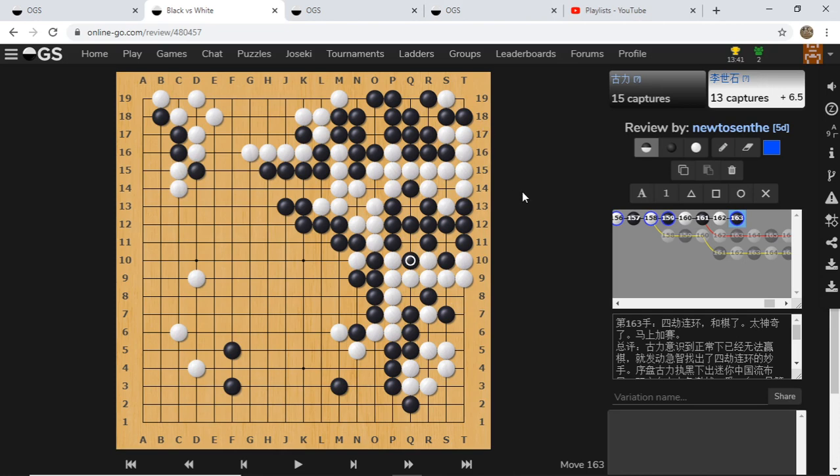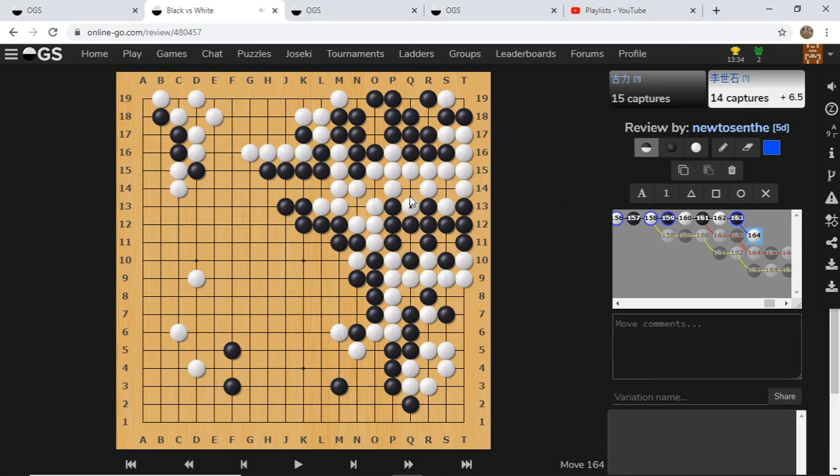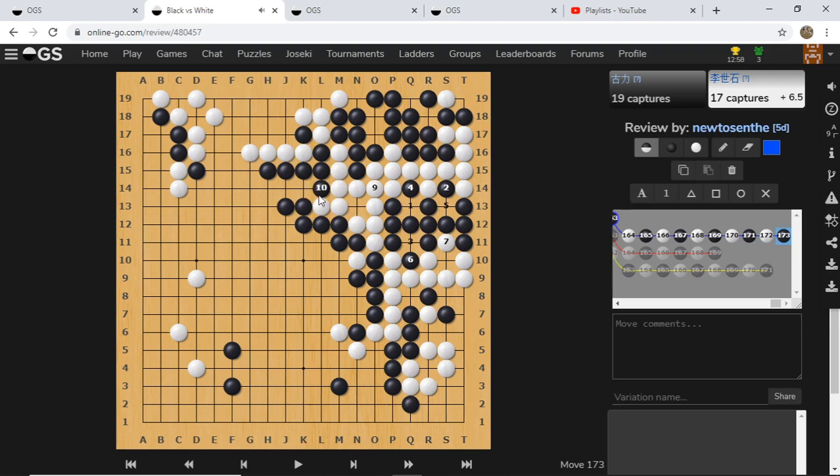There are a lot of ways the game can keep going. White can start taking from here, in which case Black will just take whatever Ko he can take, and this will go on forever. Let's look at how White can try to get rid of the Ko. If White connects here, saying he doesn't want to play this Ko anymore, Goo Lee as Black is just going to squeeze the liberty. Now White only has one liberty, so he's forced to take one of these Ko stones.